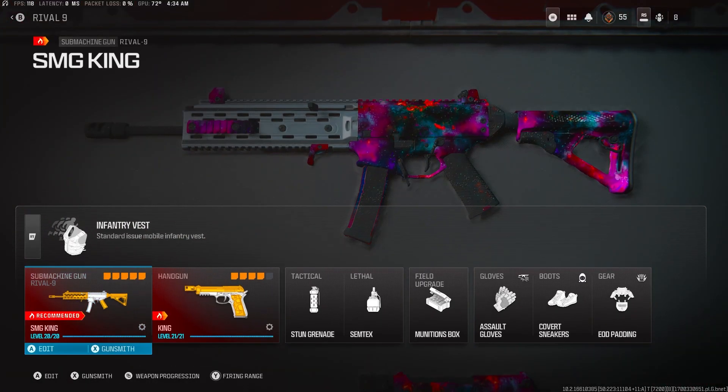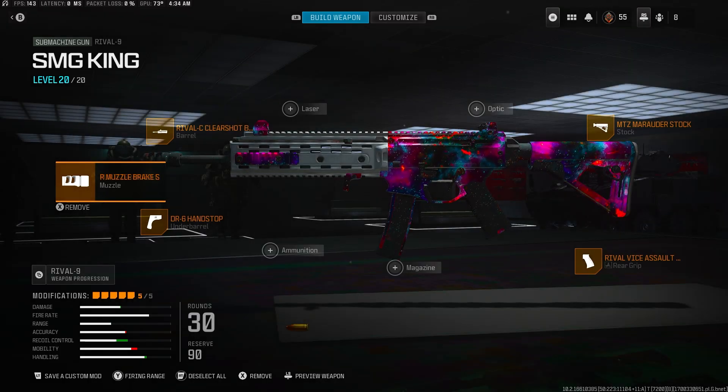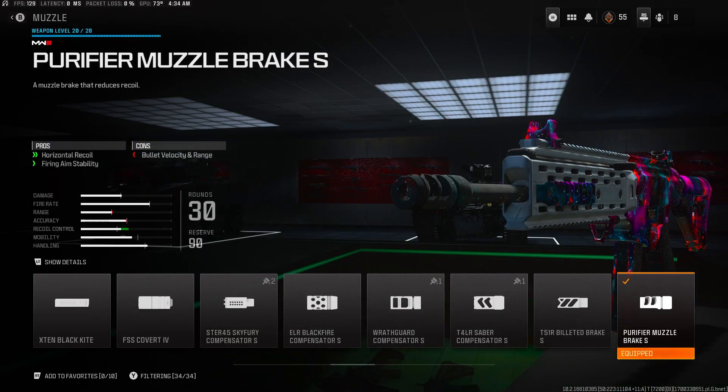Alright, going into the class setup. Start with the Rival 9. We have the Purifier Muzzle. This basically is just giving you the horizontal recoil so you don't have to pull it. You do lose bullet velocity and range, but it's fine — you're an SMG, you're not really trying to shoot long range.